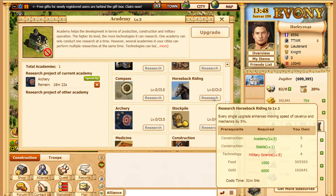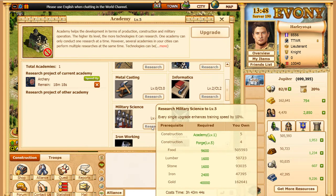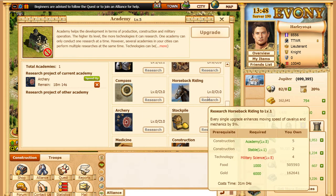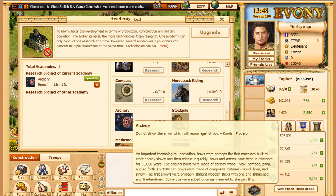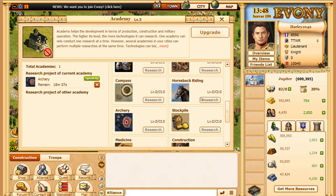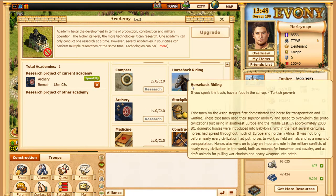It just kind of depends. You need military science level 5, so I'll probably do that next to try to get that done to be able to do horseback riding. The ratio you want for archery and horseback riding is going to be like 8 and 7 — I believe that's the ratio. I'll have to look it up again, but eventually I can verify that.